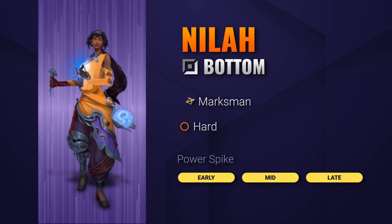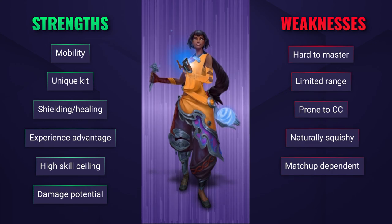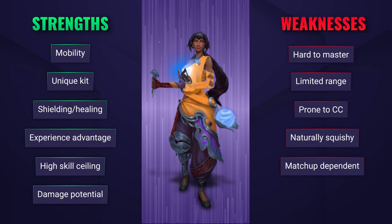She has good splash damage — literally — she has inbuilt armor pen and crit, and she can really get stuck in up close and personal and be very hard to shut down at the same time.